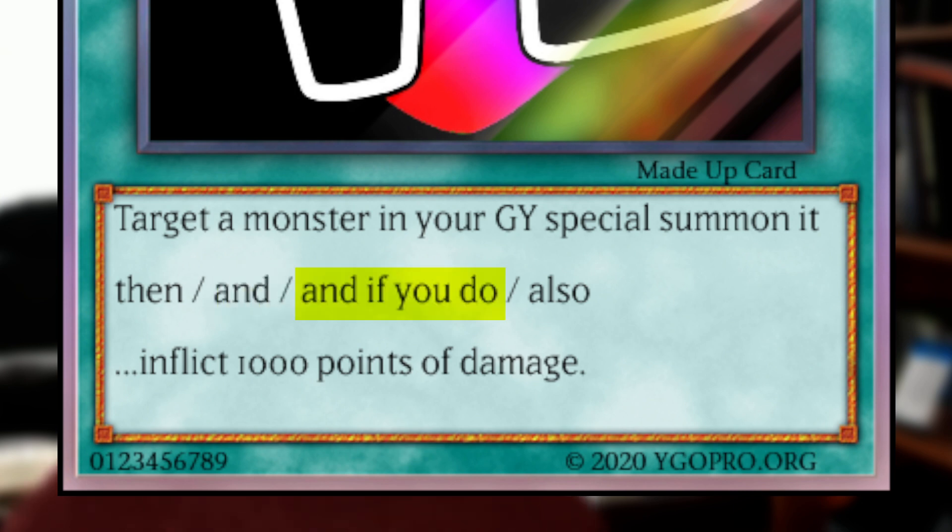The "and if you do" conjunction says that A must happen in order for B to happen, which is similar to the "then" conjunction — so Called by the Grave would prevent 1,000 points of damage, and Hane Wada would not prevent the monster from being special summoned but would prevent the damage. The difference between "and if you do" and "then" is just whether the effects are considered to happen simultaneously or sequentially. Under the "and if you do" conjunction, the monster is considered to be summoned and the damage inflicted at the same time, so Torrential Tribute wouldn't miss timing. If you don't do A, you don't do B. If B is unable to be done, you can still do A, assuming the card was legal to activate when initially activated.